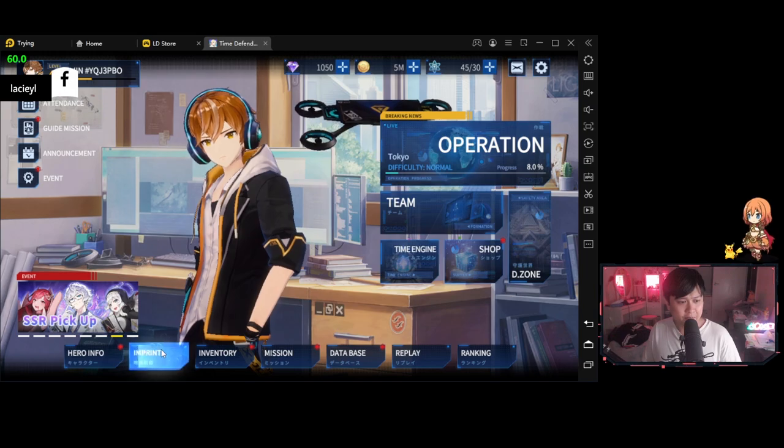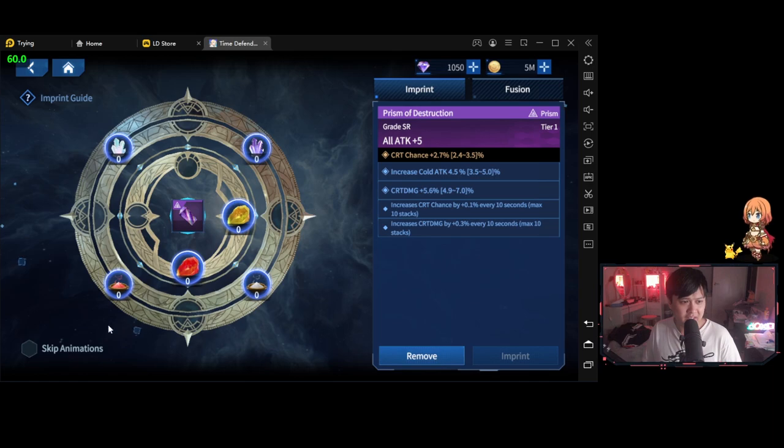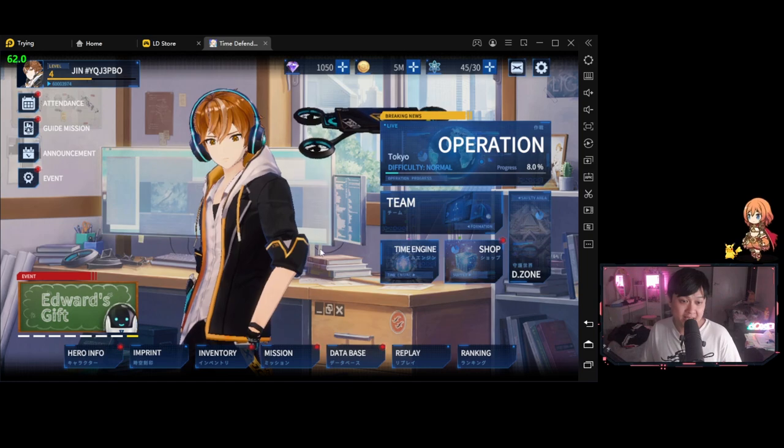I found this imprint button over here, went through the tutorial, but it turns out that the imprinting is not actually using the character shards — it's using something else and I can't imprint right now. At least we know that imprinting is not to do with dupes, but just be aware that there is a shard system.